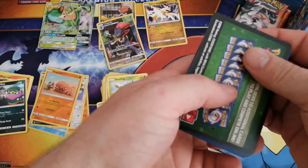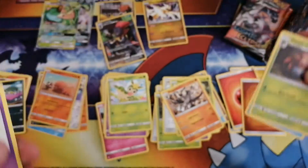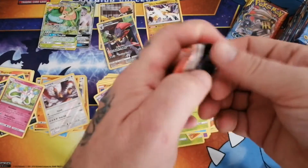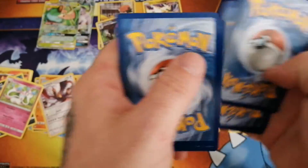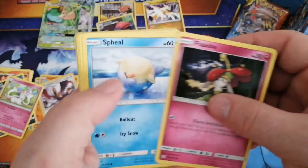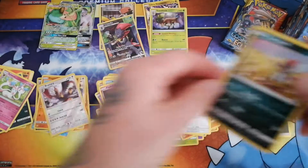Once we hit the halfway point of this box, after we finish this left-hand side, I'm going to clean up all the cards again and get the desk reset for the right half of the box. Commons, a reverse Braviary, and a non-holo Sylveon. A couple more packs - three packs left on the left side. Steel energy - Igglybuff is an uncommon, that's a really awesome looking card. Our commons, then a reverse Ponyta and a holo Sawsbuck. Nice. So we'll set the holo right out there with Necrozma.